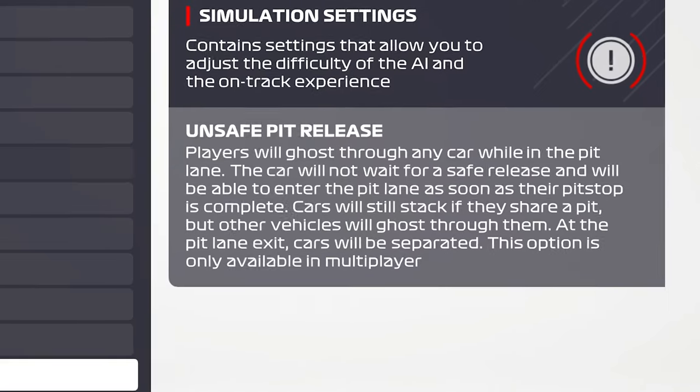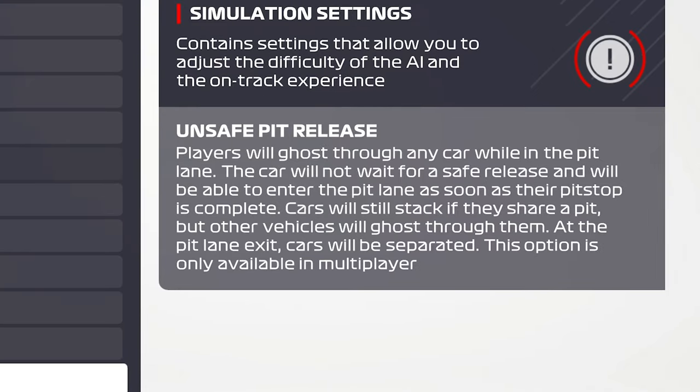They've also added an unsafe pit release option for multiplayer. This was something added to the eSports build that people were asking why it wasn't in the main build. Basically it allows you to be released from your pit box as soon as your stop is finished, even if someone is behind you coming down the pit lane — you'll just ghost through them and sort it out on the pit exit. It's good to see this added, mainly for leagues, because otherwise if you're Mercedes at the front of the pit lane and everyone pits on the same lap, you'd get held for ages. They've also added support for AMD's FidelityFX Super Resolution, basically AMD's version of DLSS, which lets you get a higher frame rate with an upscaled lower resolution on lower-end hardware.